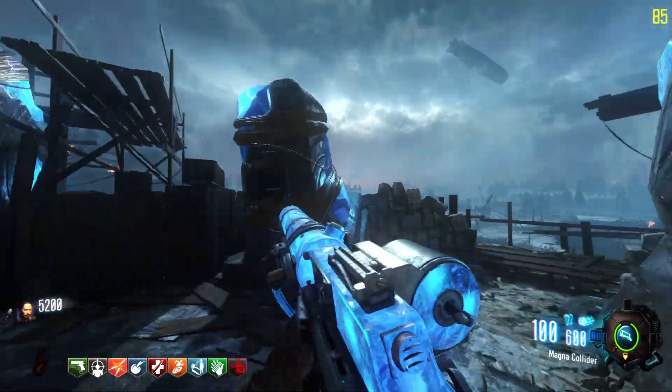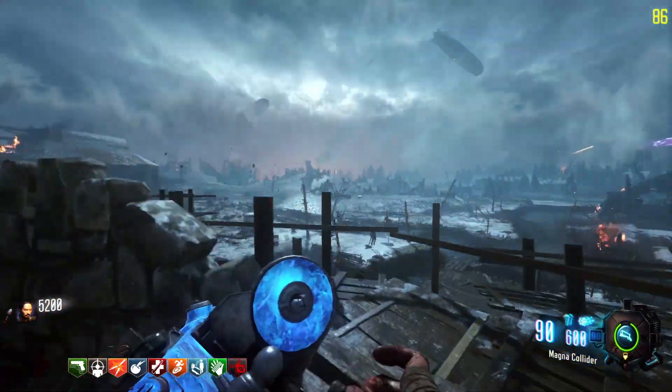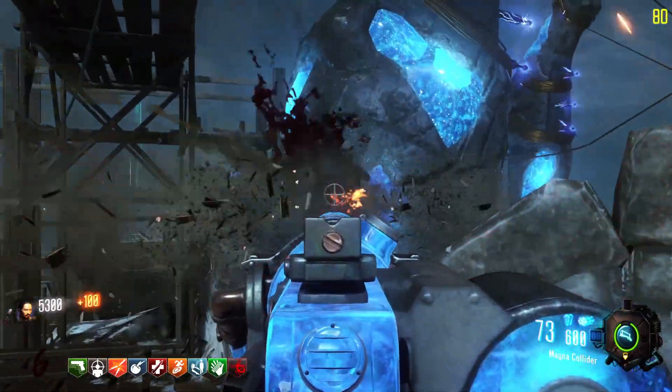In this video I'm going to be showing you how to get a free Magna Collider, which is the MG08 Pack-a-Punch in Black Ops 3 Chronicles Origins. This also applies to the Black Ops 2 version of Origins.